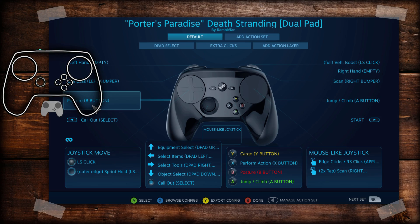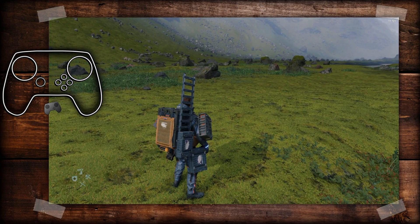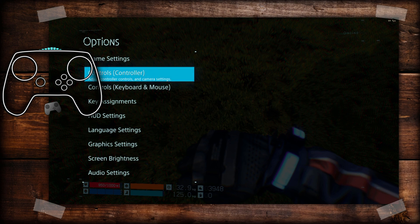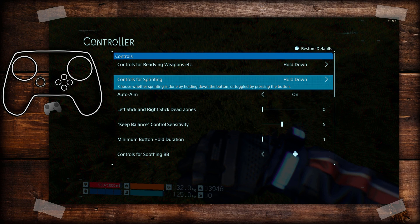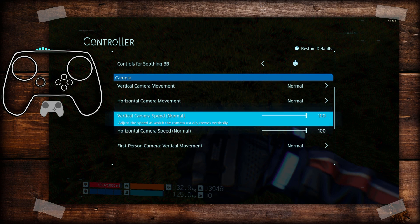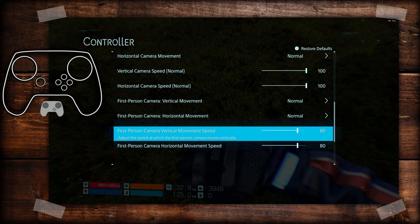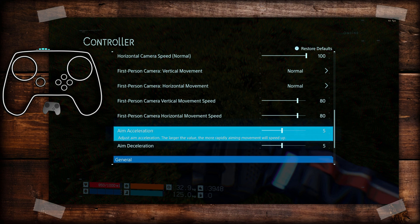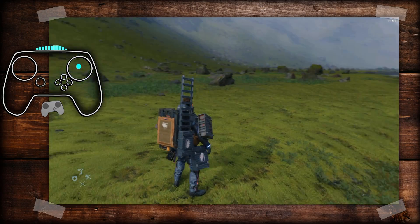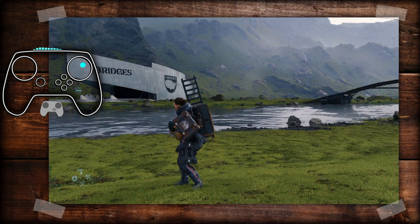This is my full all-gamepad config. The only thing you need to do before I even start talking about it: go into System, Options, Controls, Controller — I'm going with hold for sprint because I put it on the outer edge of the left pad. What you really want to do is max out the horizontal and vertical camera speed. I put first person at 80 but you could max those out too. Keep aim accel and decel at five — those don't make a huge difference with mouse joystick — and for me this is a much smoother, much more consistent camera method.